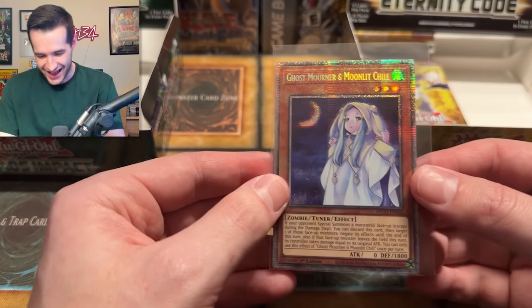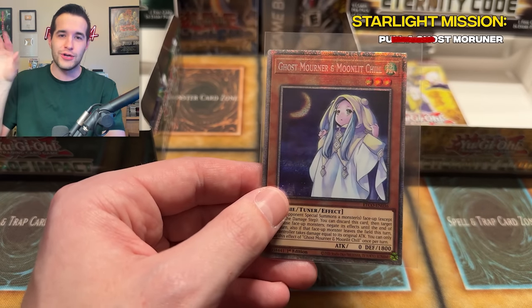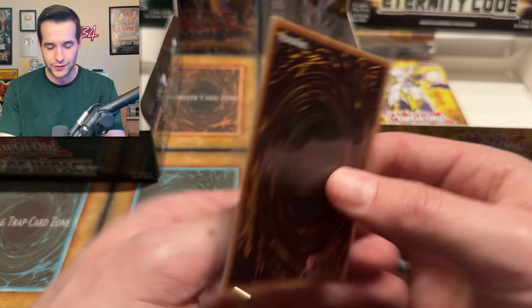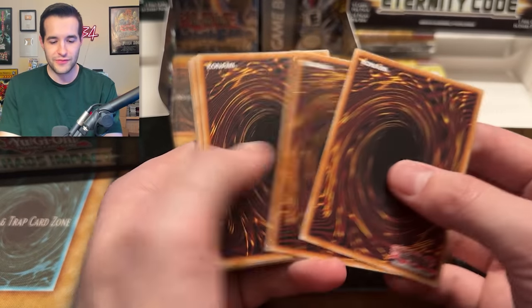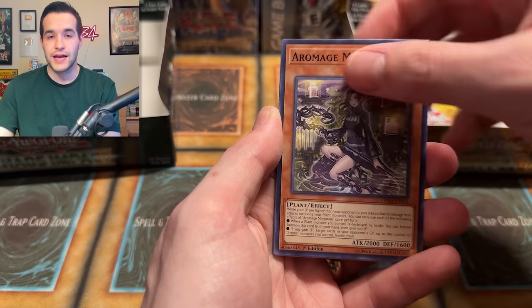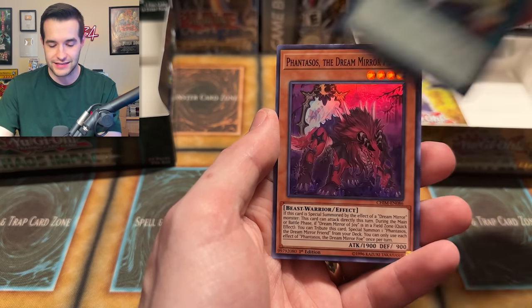Yes! It does have to be something! Let's go! A Starlight has been pulled! And thank goodness I realized my mic was off earlier so we get the nice screaming audio. Oh my goodness! That is insane! I've never pulled this — check it off on the list, baby. Ghost Mourner and Moonlit Chill — looks pretty centered as well. I think we know which one won this battle, unless IP Mascarina shows up. That is insane, I wasn't expecting that — it was out of two boxes I got from somebody.